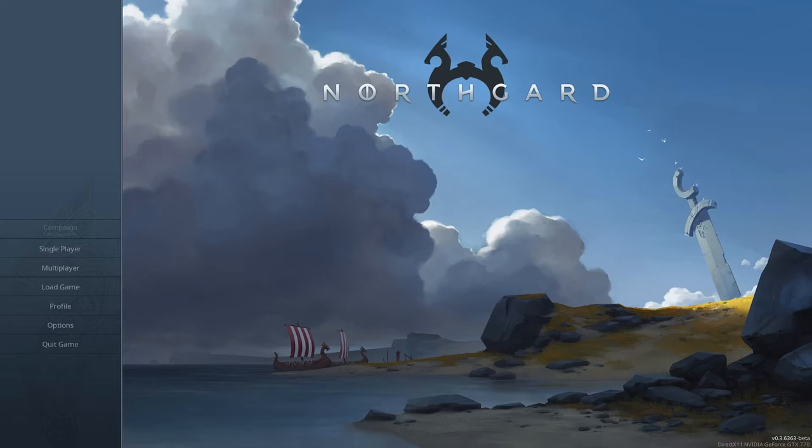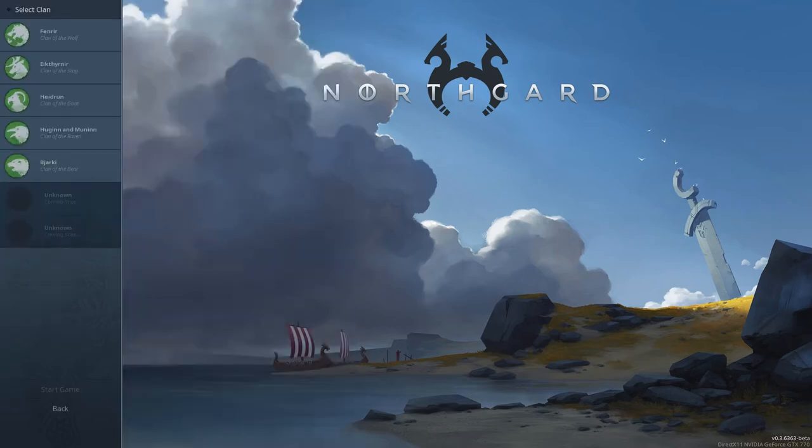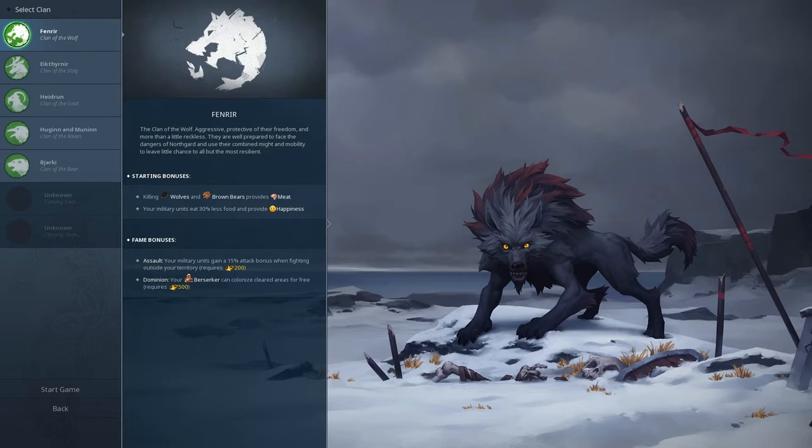Hey folks, this is Noble Rambler and welcome back to Northgard. We finished the last series which was more of a tutorial — just meant to give us a chance to see what the game is about, how you play it, and how you win it. It was done at a simple small one-player, one-enemy setting. So we're going to kick it up a little bit here — going to large, three enemies. I want to explore the idea of allying with an AI. I've heard it's possible but never seen it. Still keeping it on easy, but with more enemies so we can explore more of the game. I'm going to stick with Wolf because I know how to do it.